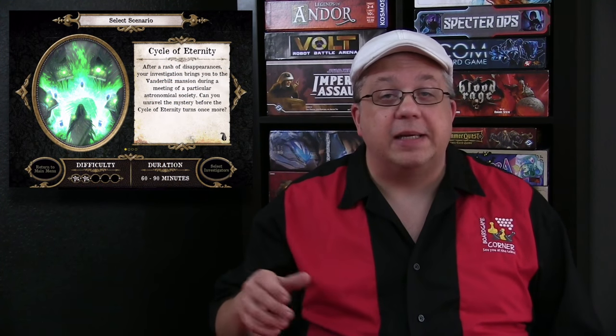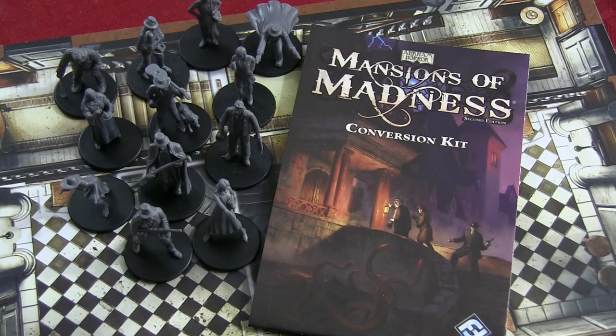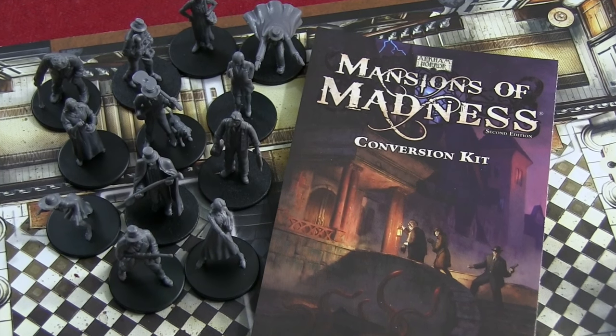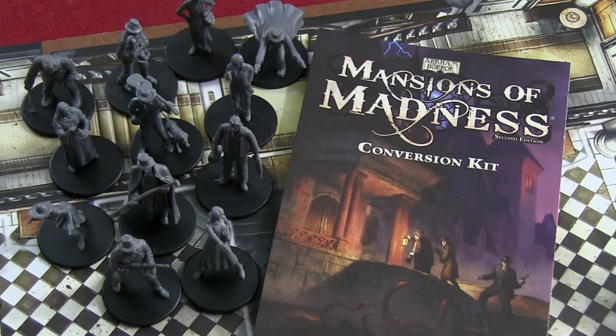There are 4 provided scenarios with varying difficulties and play time: Cycle of Eternity, Escape from Innsmouth, Shattered Bonds, and Rising Tide. Once you select a scenario, we move to the Investigators selection. We have upgraded our version of Mansions and added in the 1st Edition Investigators, Monsters, and Tiles with the provided conversion pack, which is a great way to expand the game out of the box.